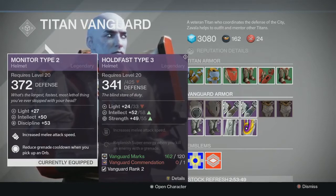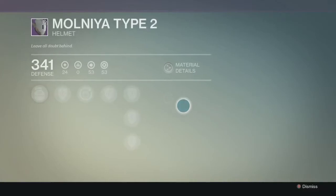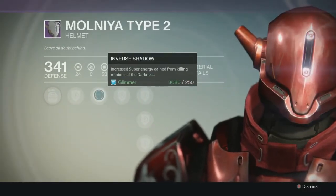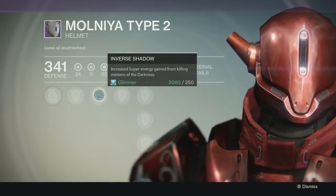So it's definitely better. This one gives super energy from killing damage in the darkness — that's inverse shadow, that's really useful. That's an ugly one though, I'm sorry. That's gross looking, but okay, whatever.